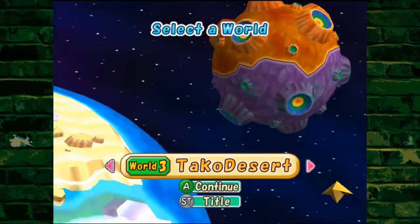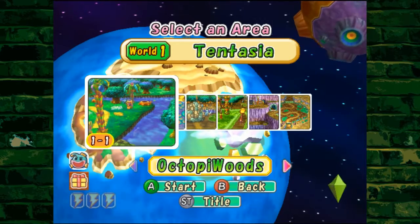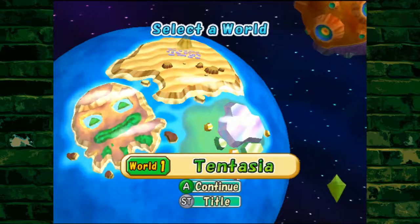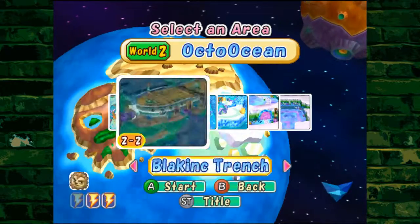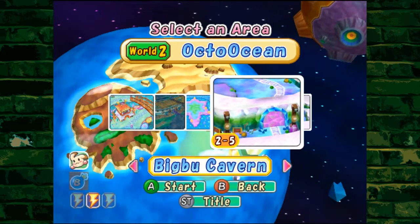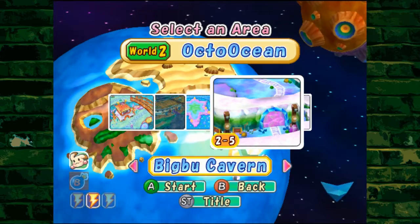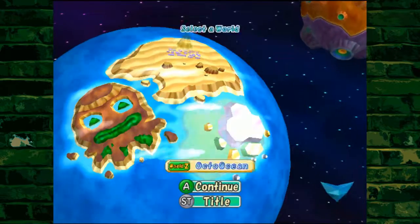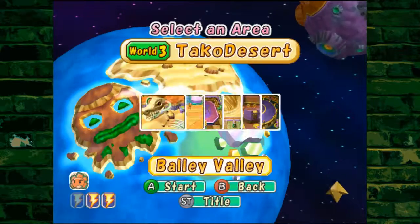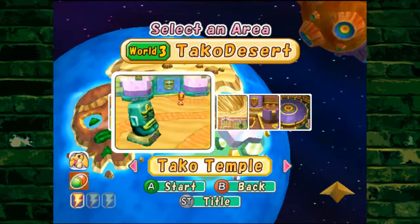It doesn't show up on any of these. If you look at the bottom left corner, it shows you all the things we've encountered here. Ah, there's something in 2-5. I don't know if that means it's a bomb element or a bomb merge, but there's something there. We have neither the attribute that makes it nor where it merges. So let's do a little bit of research.